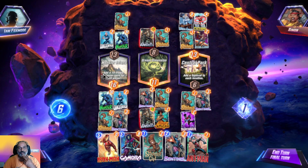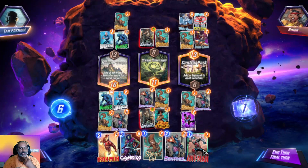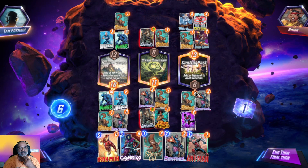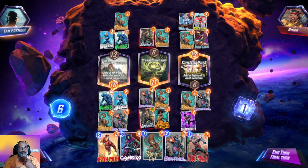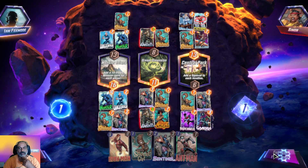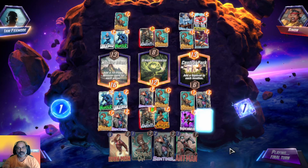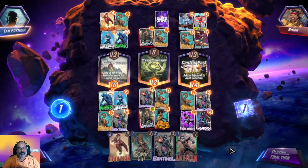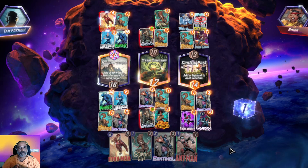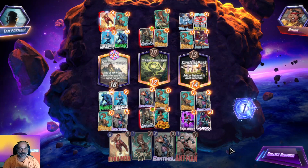I think we will lose this lane — five plus six is 12 for us. Let's go with Gamora so we have extra points. He is road-blocked over there. I am Iron Man — we will win the second one also! That's a close one. Very close actually.